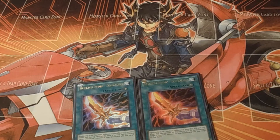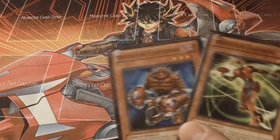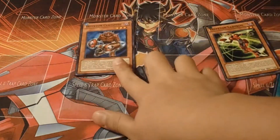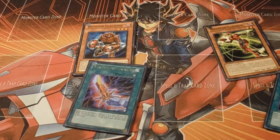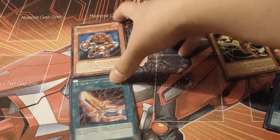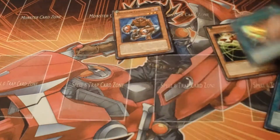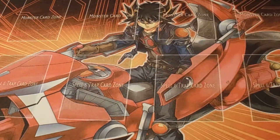Usually when I play Inzektors, I open up Centipede and Ladybug. You summon Centipede, activate his effect — if they don't negate it, use Ladybug's effect to search a level four, then equip Sword to Centipede. Next turn if it's destroyed you can add it back to your hand, or if they MST it you can just pop it and go off. He's also 2400 attack, which is great.